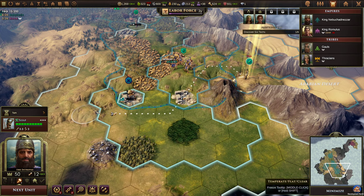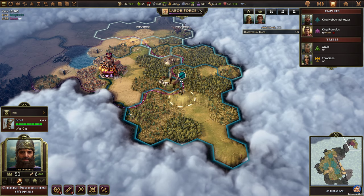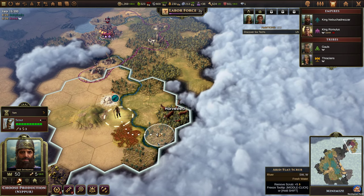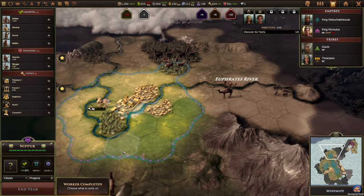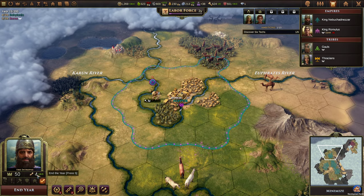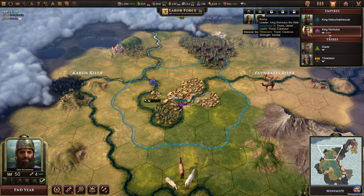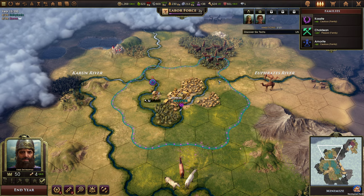Our scout has returned — let's move him over here. I have no idea where the other Roman cities might be. Nippur — I think we want another worker, to be honest. We are limited a little bit by orders but we can't build too many of them. Our families are quite pleased with us, except for the Kassites.